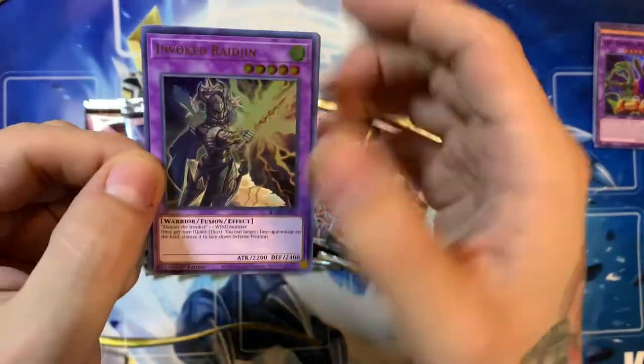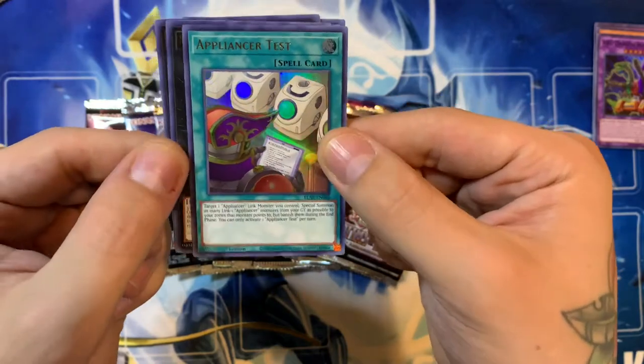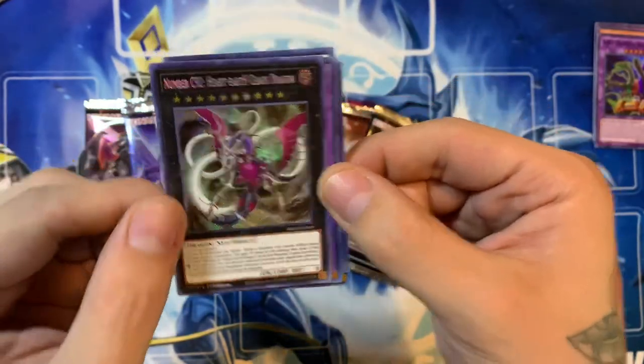We have Invoked Raijin, Assault Blackwing, Appliancer Insert Test, Number 4, and Number C92, the Heart Earth Chaos Dragon.